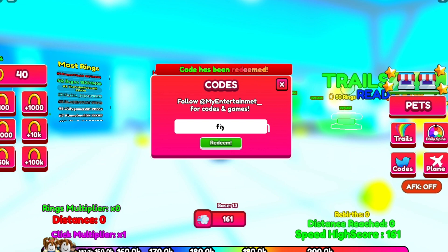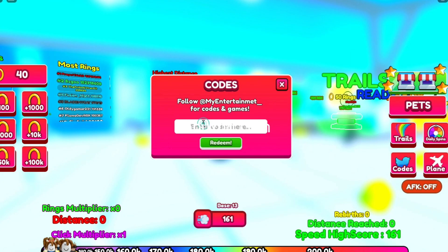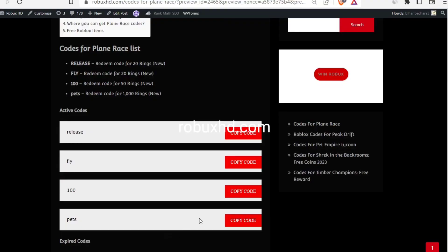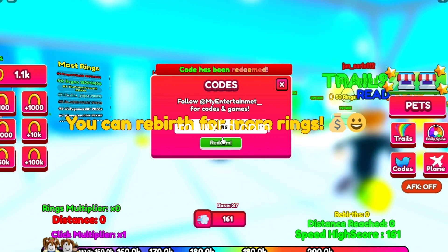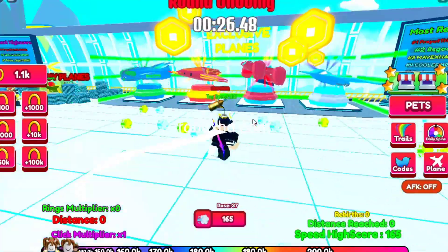This is the second code, and the third code is '100'. We're going to use this one — okay, we are getting a lot of coin rings here. The next code is 'pets', and whoa, I got 1.1k! Oh my god. So these are all working codes that you can redeem right now in this game.